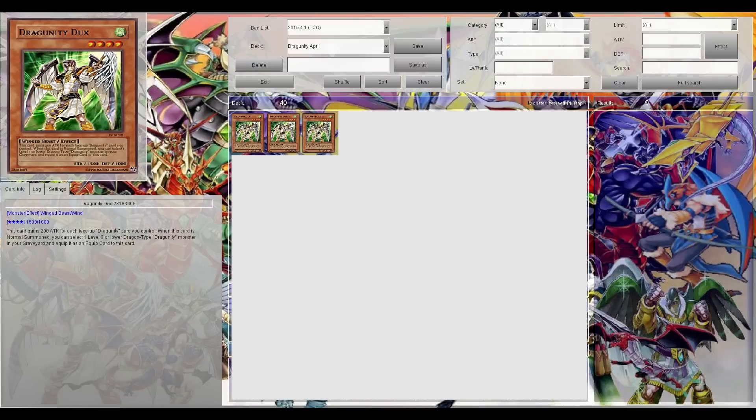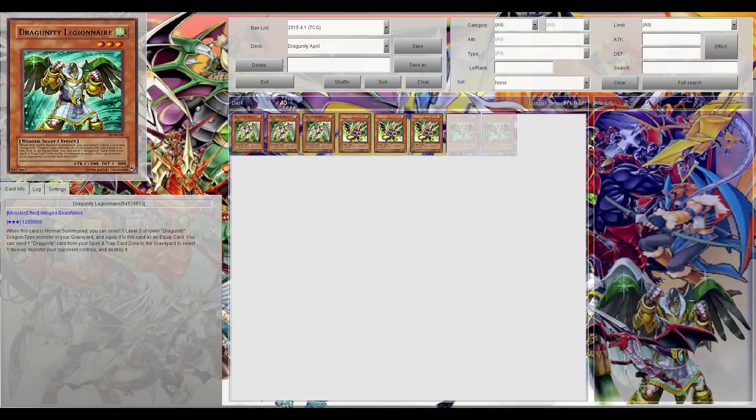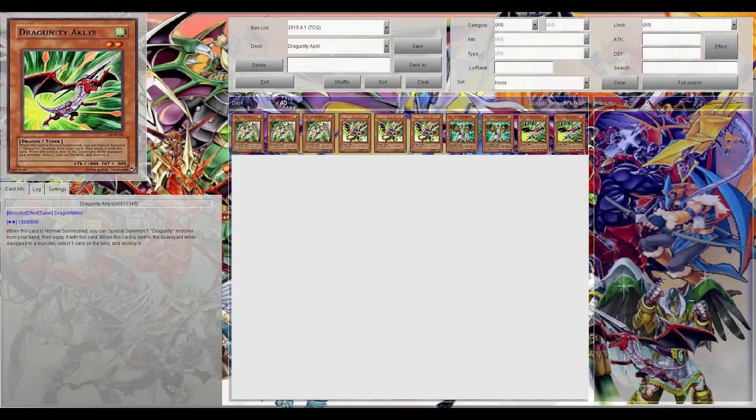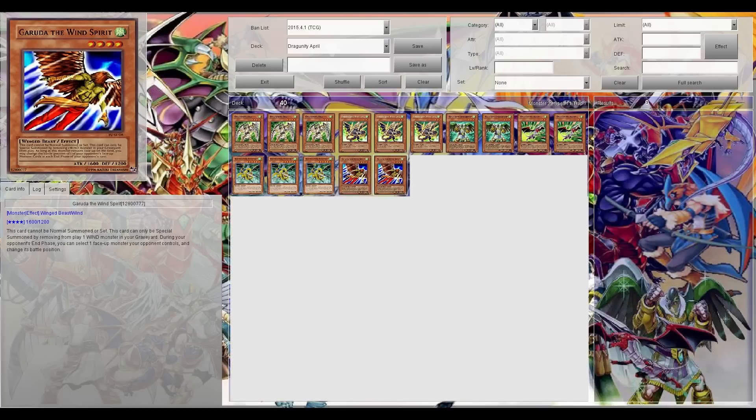First off, three Dragunity Ducks, three Dragunity Phalanx, two Legionnaire, two Aklis, and for the last Dragunities, three Arma Mistletainn. For the non-Dragunity types, I do play two Garuda the Wind Spirit, because you kind of need those to substitute your Ducks.